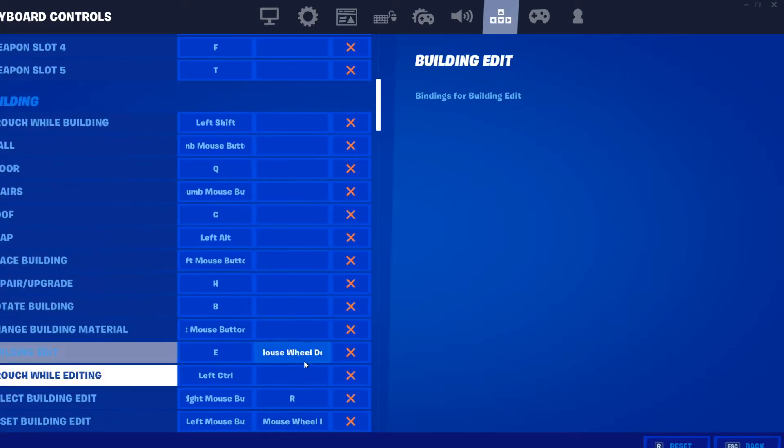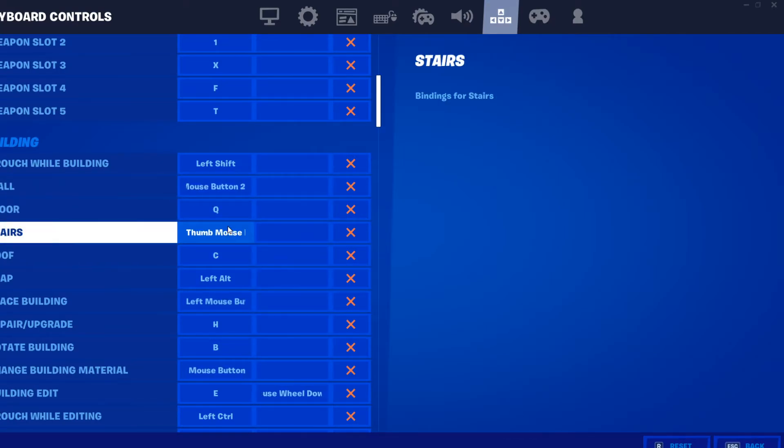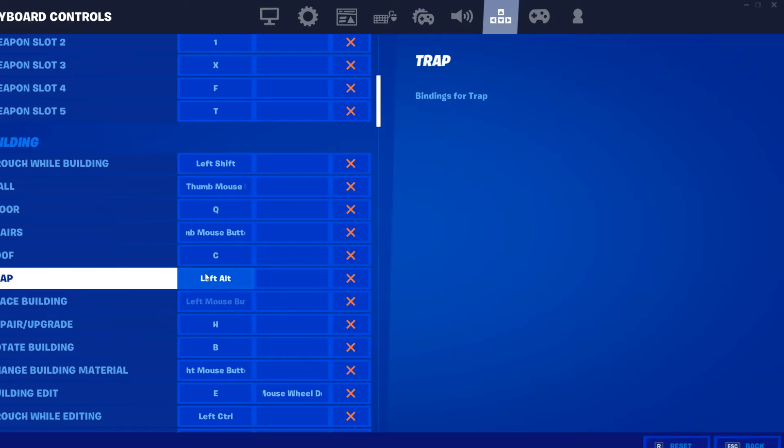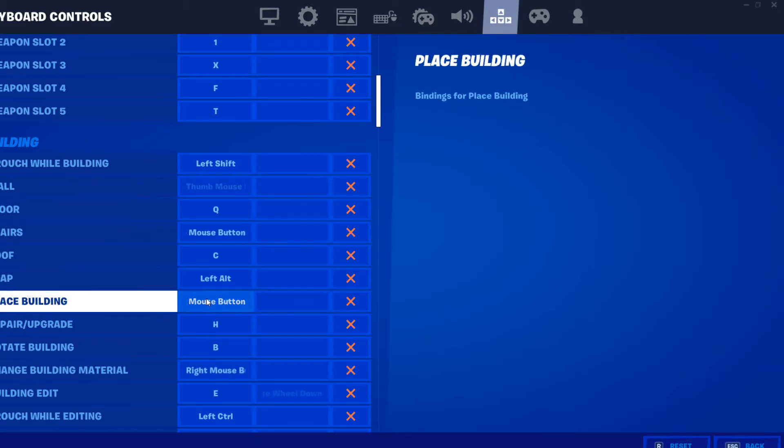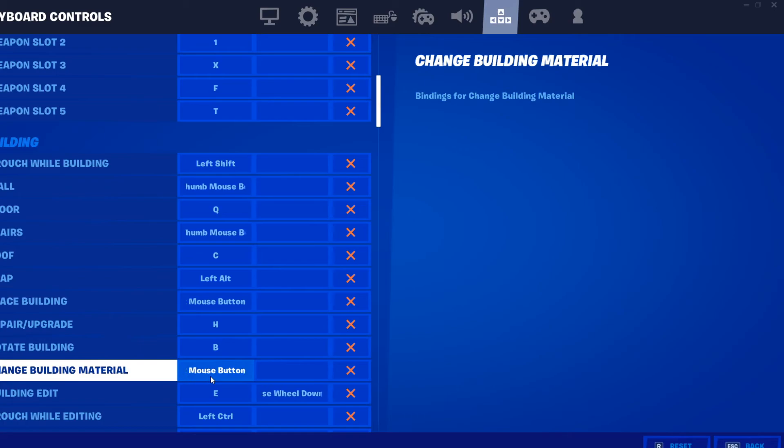This is where the binds get really good. My building buttons: wall is mouse button 4, the top side button on my mouse. Floor is Q. Stairs is the other mouse button, the one on the bottom. Roof is C — I just press that with my thumb. Trap is Alt — I just move my hand a little to the left and press it with the back of my hand. Place building is left mouse button. Repair and upgrade is H. Rotate building is B. Change building material is right mouse button. Building edit is E — I used to have it as F in the last video, then I changed it to E and I've gotten so much faster at editing.